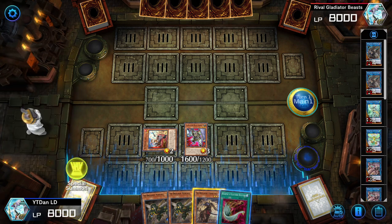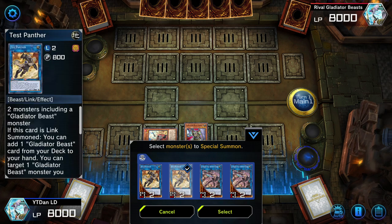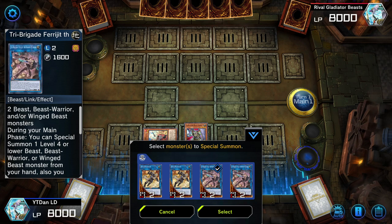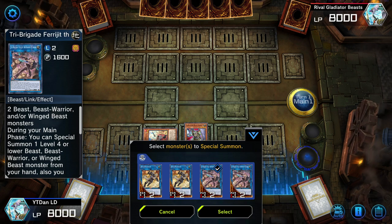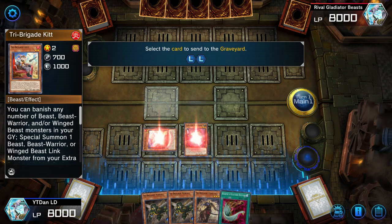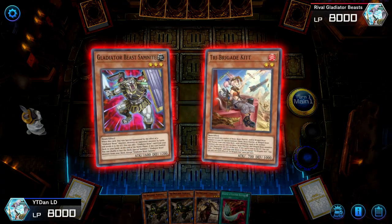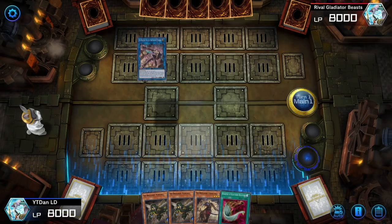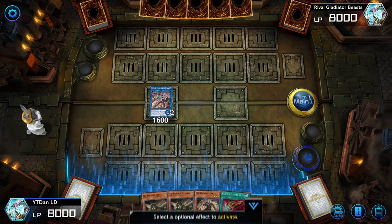Now that we've done this, we have an option to go into Rank 2 play. We can either go into Test Panther, which allows us to do Gladiator Beast stuff, or we can go into Fragit, which will set up our board for the next play. We're going to use Fragit because we don't have any other Gladiators and we're going first. So let's go ahead and send Sam Knight and Kit to the Grave. Now we have a Gladiator Beast monster in the Grave and we just sent Kit to the Grave, meaning we have more combo potential.